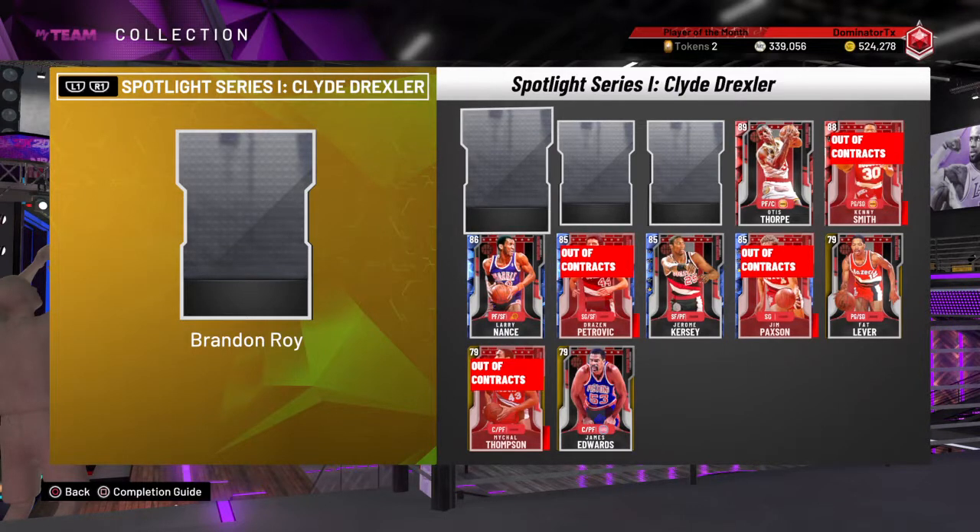After spending 240,000 MT just to have the lineup to play the 17th game, I played it twice. You go up against Galaxy Opal Magic Johnson, Galaxy Opal Michael Jordan, and Hakeem Olajuwon — I think maybe Portland Trail Blazers players — but they're all pink diamond.